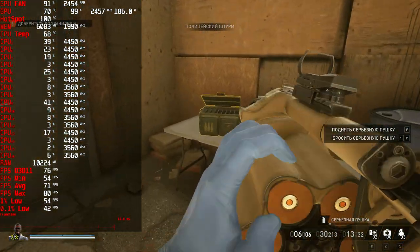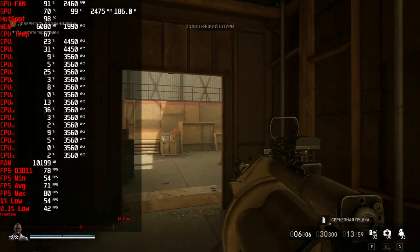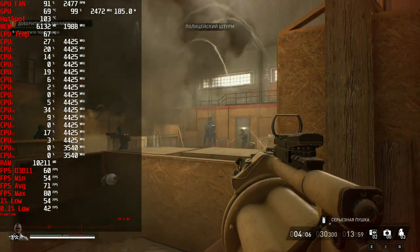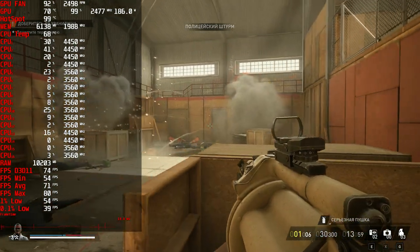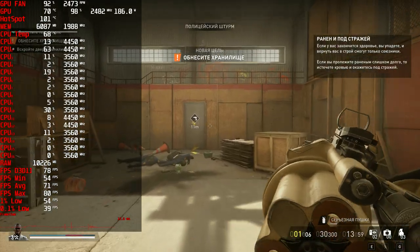This is some serious fucking firepower! Police assault incoming, 30 seconds! Kill him! Drill open the vault door and secure the loot.